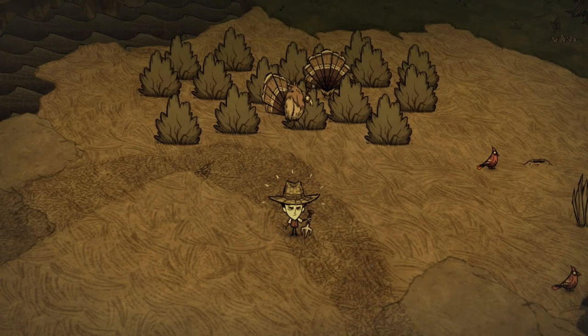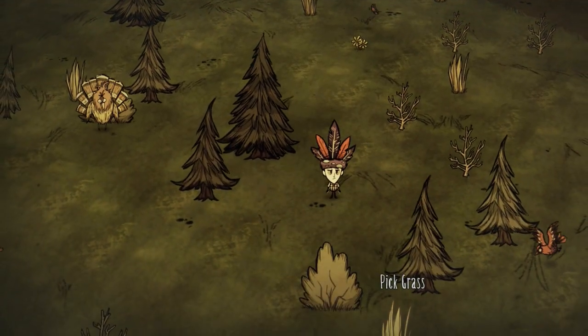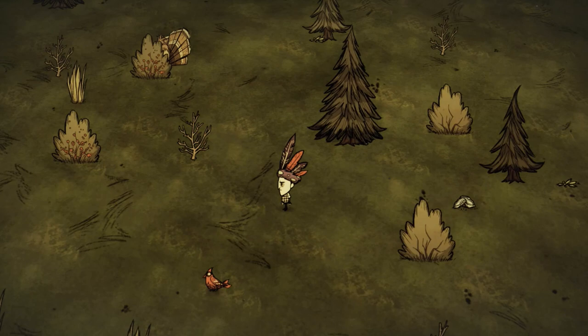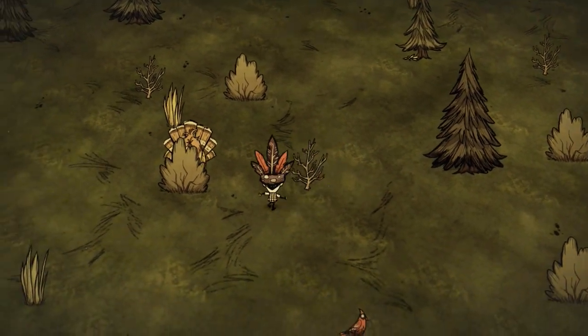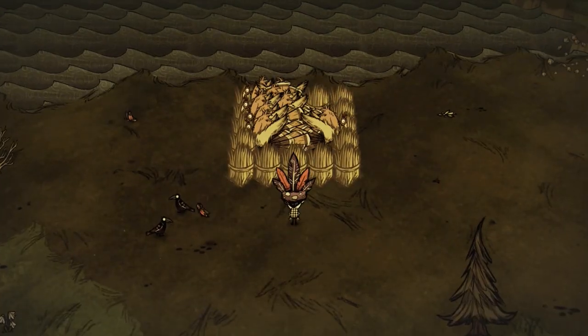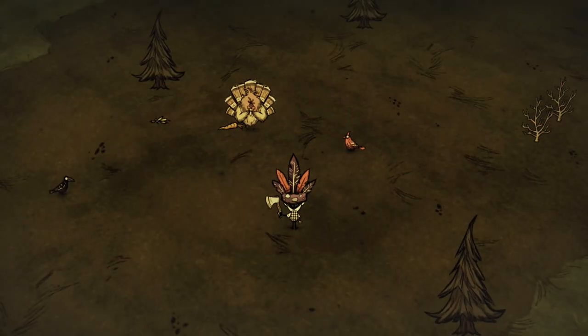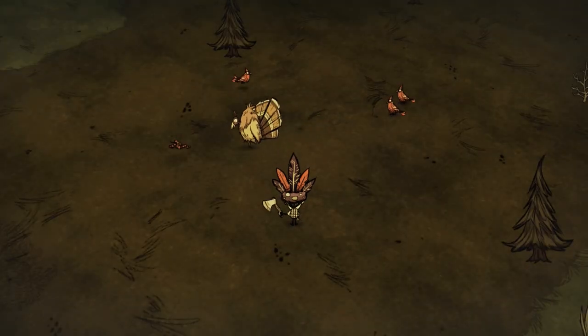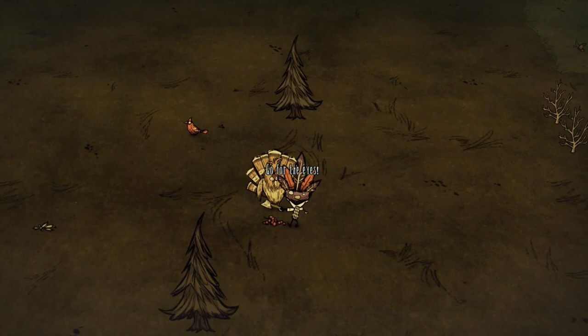Gobblers are possibly one of the nastiest among these neutral creatures. They spawn randomly from berry bushes you recently picked from, and if spawned during daytime a gobbler will run around eating every berry in the area — in short, they simply must die. Fortunately, their brain is not as fast as their legs, so tossing any fruit or vegetable on the ground will bring this fat bird right into your arms holding an axe.